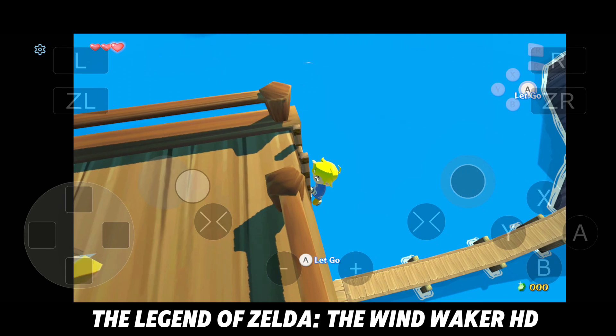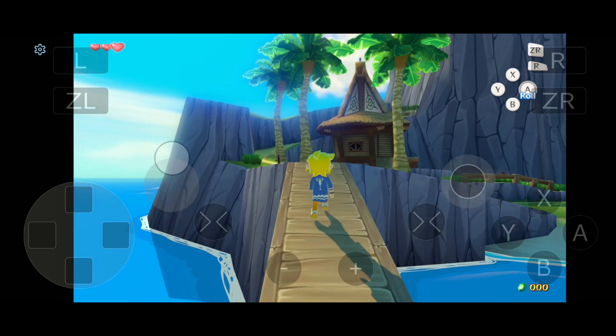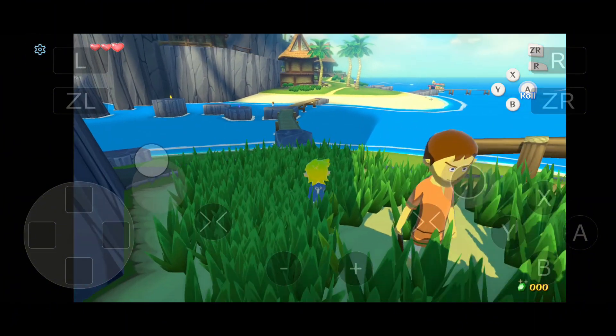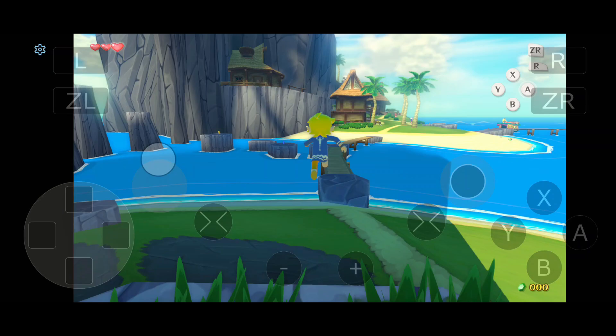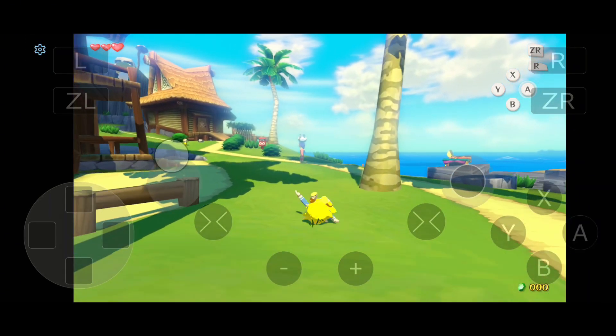The Legend of Zelda: The Wind Waker HD is a true gem. Cemu does a great job of capturing the game's stunning cell-shaded visuals. The performance holds up well, offering a smooth experience overall, making it a must-play for Zelda fans who want the adventure on the go.